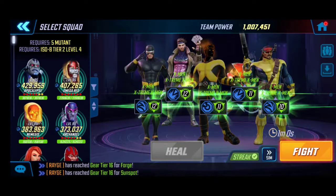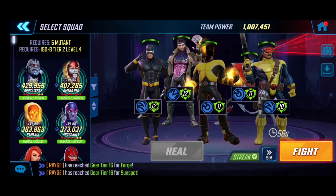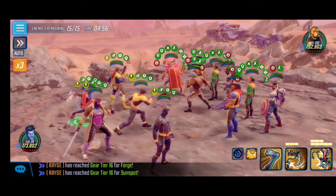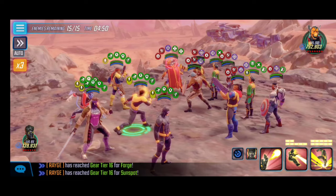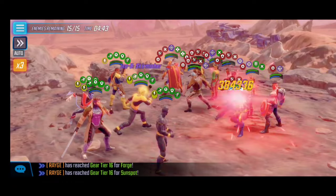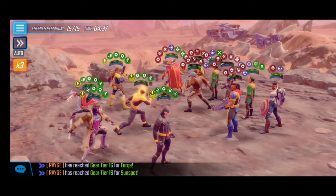Now the meat and potatoes — the absolute beast of a node, and we actually get it done with the 1 million team. Make sure Nightcrawler has Skirmisher activated for Node 3 — this was my first attempt. From the very beginning, activate Nightcrawler's ultimate to strip away buffs; as he gets higher yellow stars his focus will improve. Similar strategy — activate Sunspot's ultimate with the debuffs. The big focus in this initial wave is taking down as many enemies as possible, with extreme focus on the Team Lokis and Beta Ray Bill.